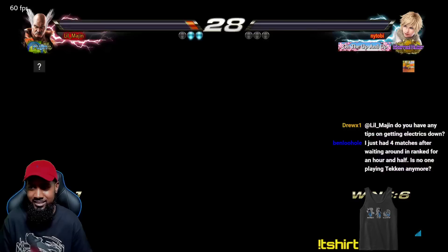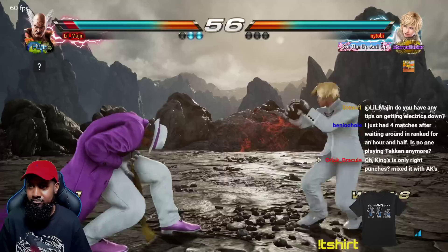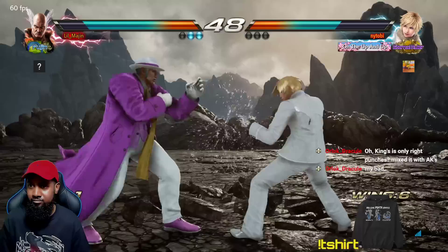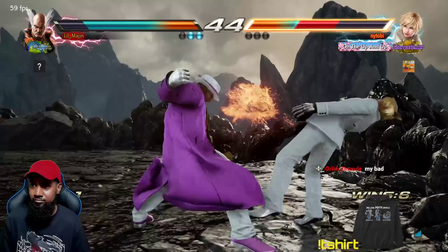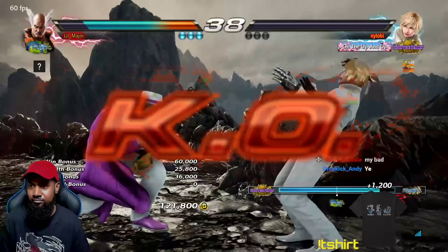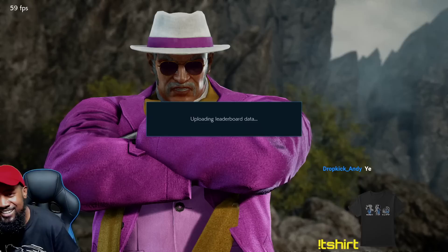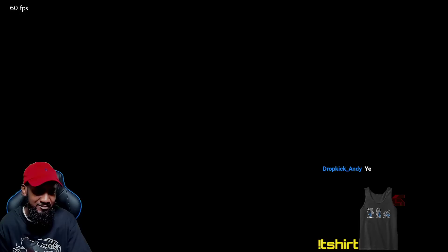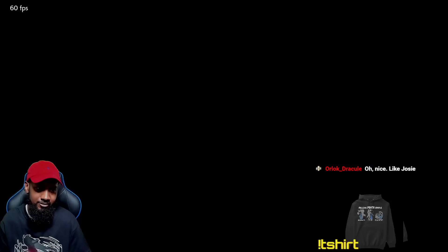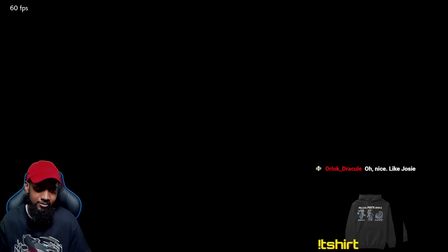Whoa, just spraying backdash into death palm. After you tap forward and go into neutral, you have to go from down into down plus forward real quick and hit two at the same time. Yeah, that's like the cheat code but you have to do it really fast though.